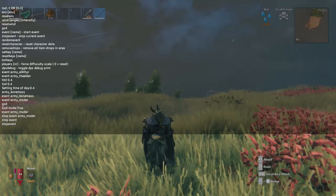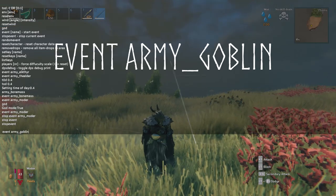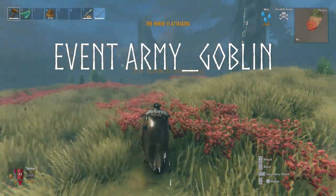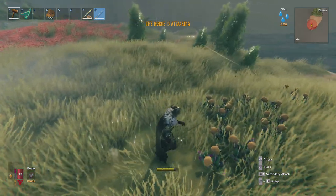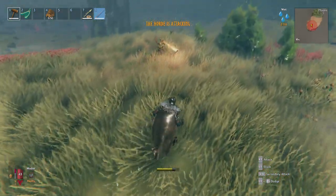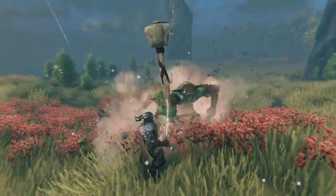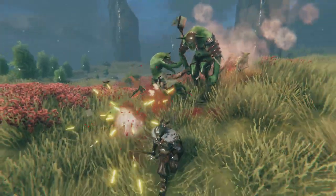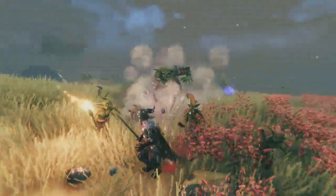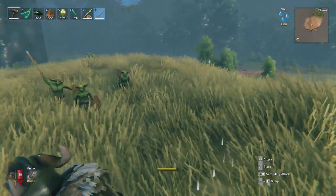Next up we've got the goblin army — one of the events that was bugged and wasn't working correctly before. To activate it, type 'event army_goblin' and the horde will attack. You can see it's made of the usual goblins — berserkers, shamans, and the normal fulings. This one lasts 120 seconds and supposedly only works in the meadows, black forest, and the plains. You'll only get this if you've defeated Moder but haven't yet defeated Yagluth.